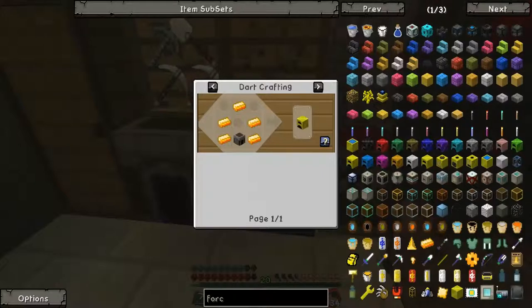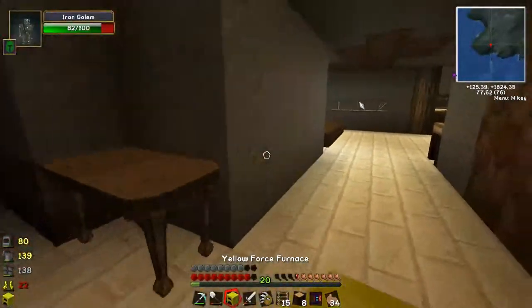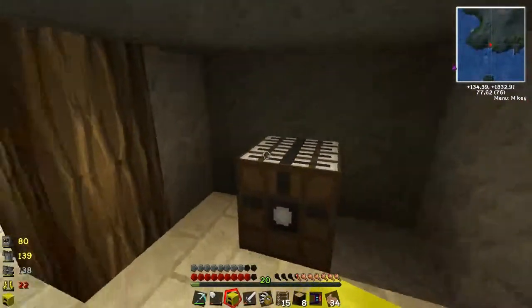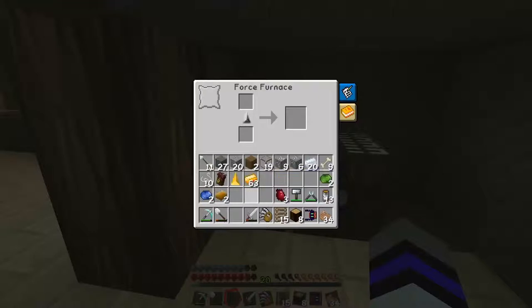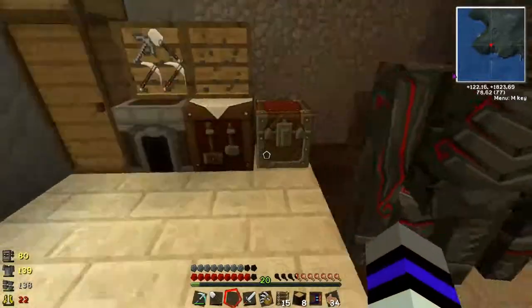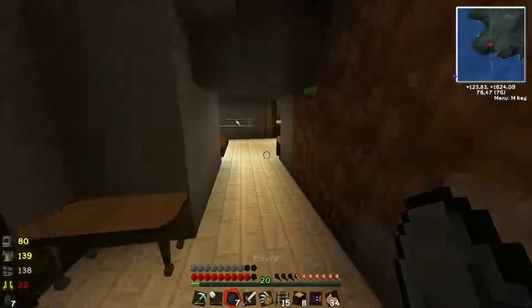I hope it doesn't smelt with force, because then it's a very expensive furnace. But if it actually smelts super fast then... Can I shift-click it? Well, this is also fine. Yellow force furnace — let's put it here. I should build a furnace room someday. Do we need to put force gems in here? Let's find some coal — charcoal works too.